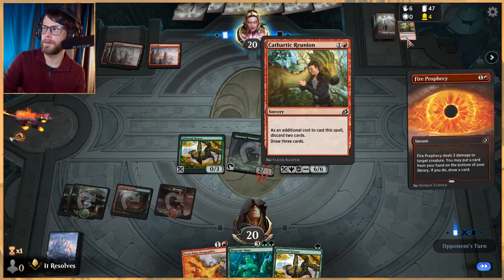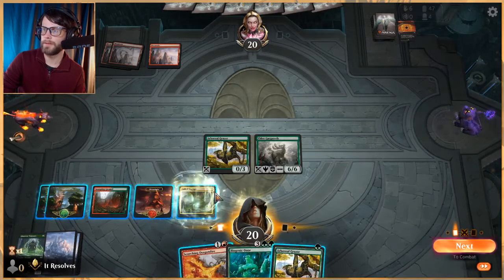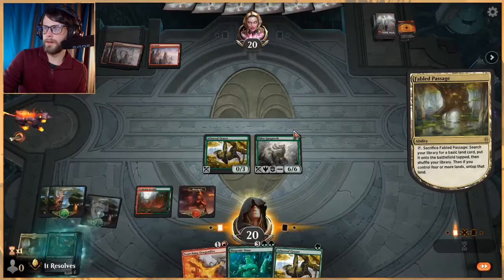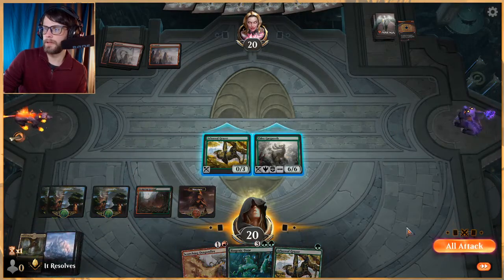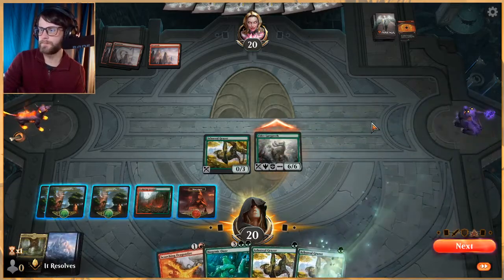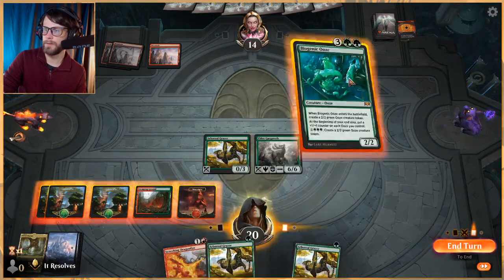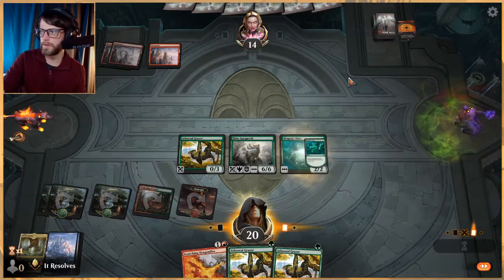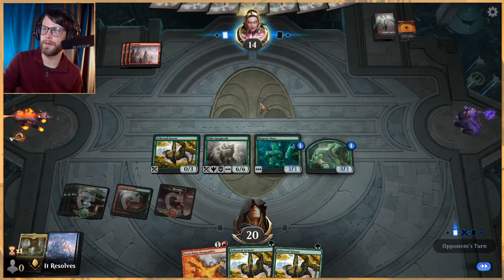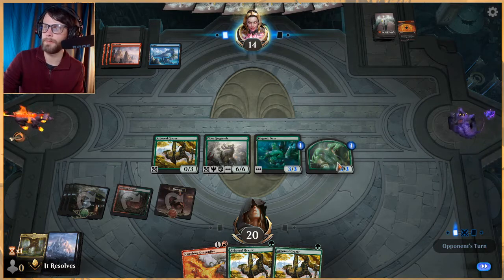I assume this is like Arclight Phoenix or something to that effect. Let's go ahead and attack with the Elder here first and draw a card. Such a good card. What do we want to do? Let's play Ooze — let's just get this out there. I'm sure they've got plenty of ways to deal with these, but now we've got a giant 6/6 with a lot of value attached to it.